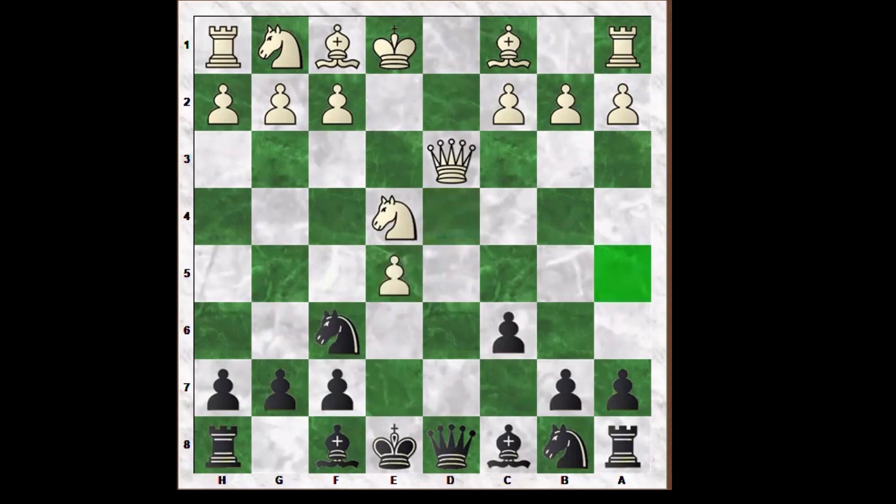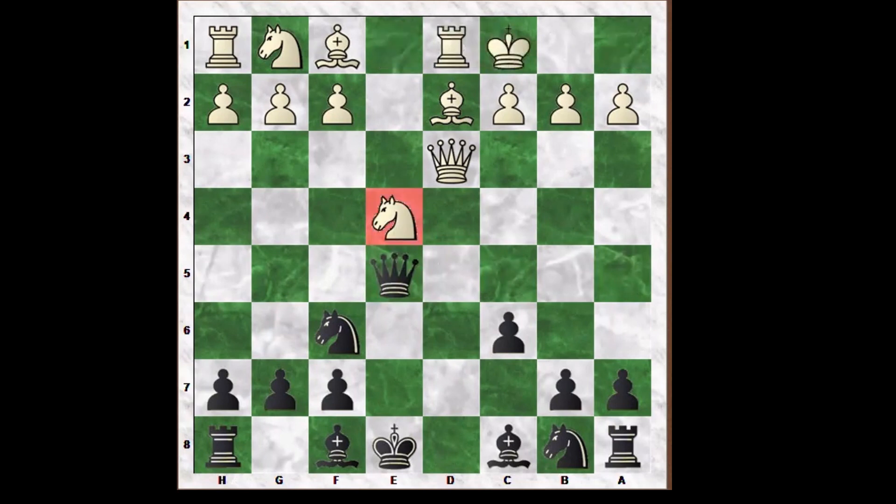Threatening the knight on F6. Black responds with queen on E5, check. Bishop on D2 threatening the queen. Queen takes E5, triple pawn. Now black captures the knight on E4.